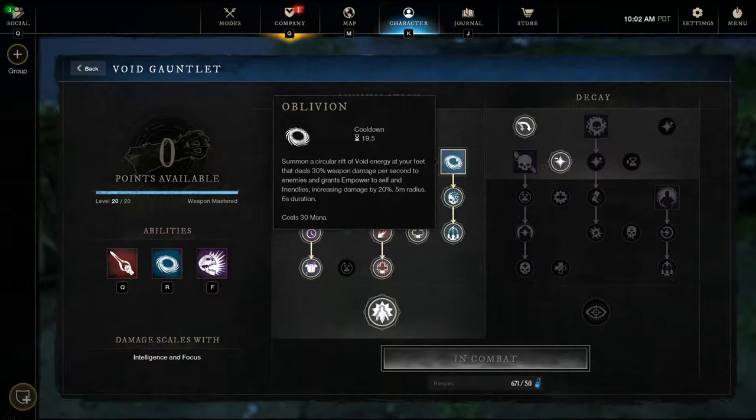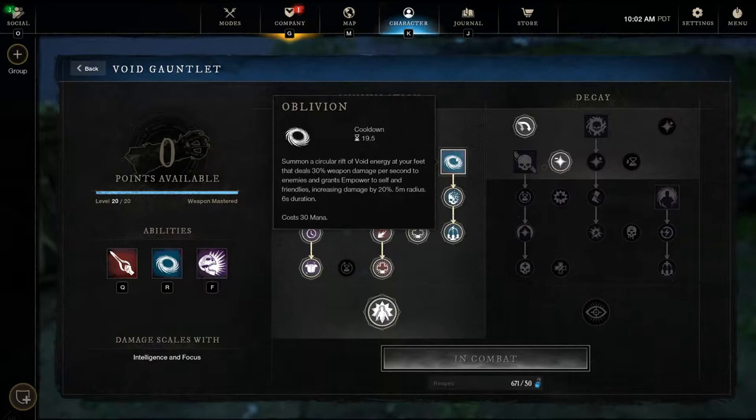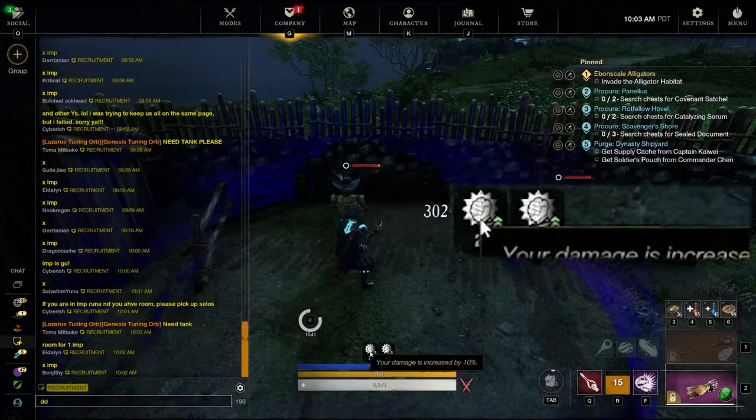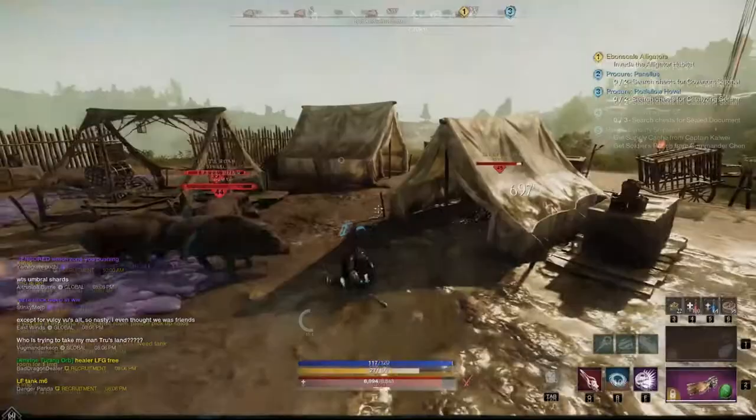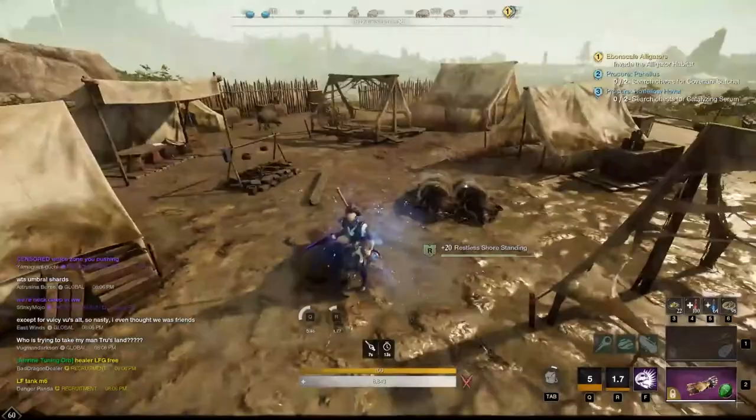Another ability inside the Void Gauntlet is Oblivion, which gives a 30% weapon damage boost when you lay it down. As soon as it's placed, you get a 30%, 20%, and 10% damage increase in stacks, with each expiring over time. Stack these together and you can get a massive amount of healing and damage output for you and the team.